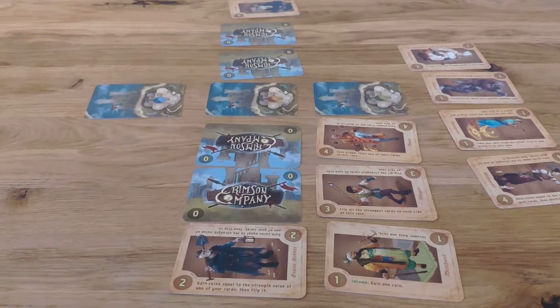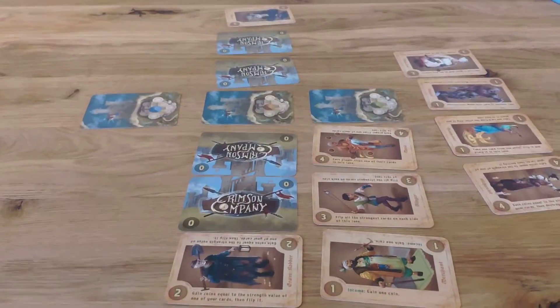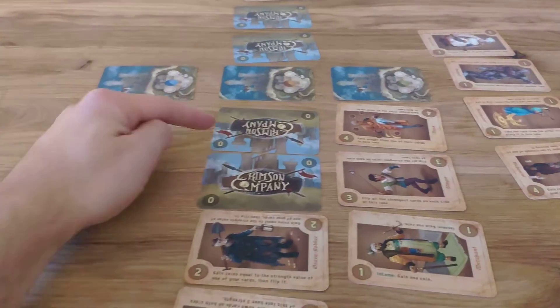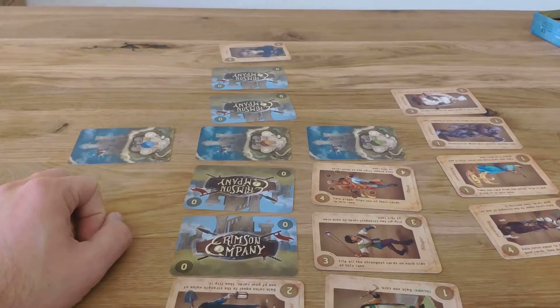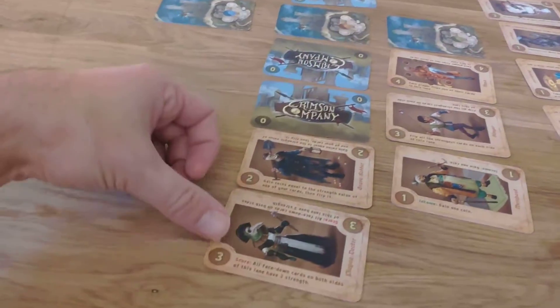This makes you watch out for flipped cards. So in this situation, if you would play him here, you would boost all those flipped cards. They each would count 3, and by this you would score in the scoring phase.